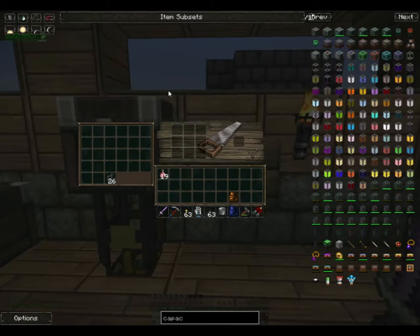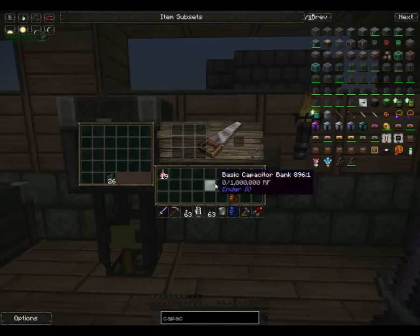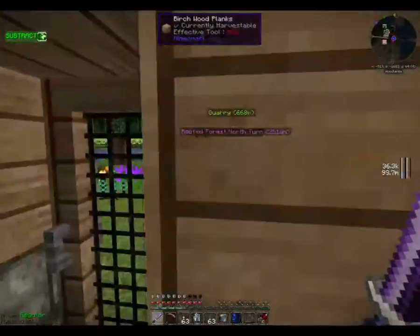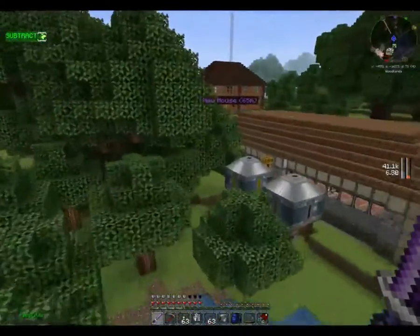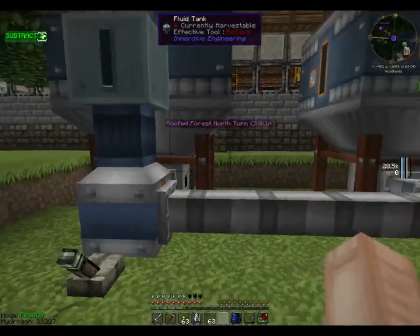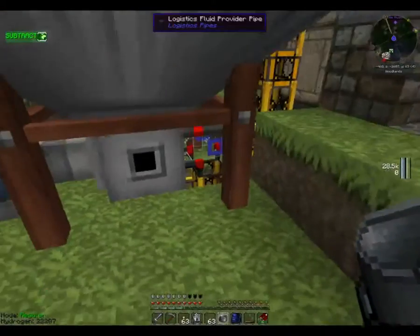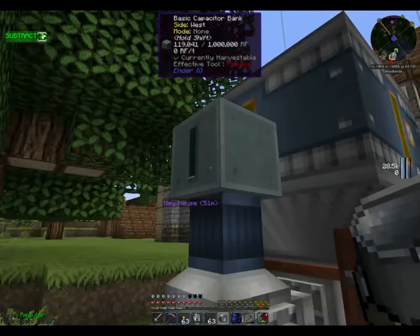That should be enough. You should go here — you should have power now. Are we moving fluid? We are not moving fluid. Well, that's extremely irritating. I think I'm not as smart as I think I am. I'm going to use a pickaxe to break that thing. That's a fluid — that's not the tank I want, I want one of these, and some pressurized fluid conduit. Hopefully this works — I know you can feed water into this.